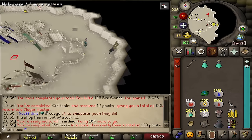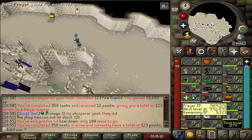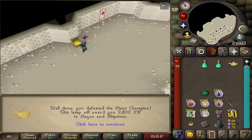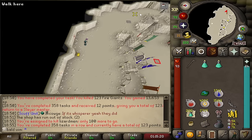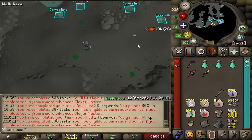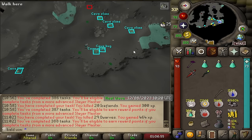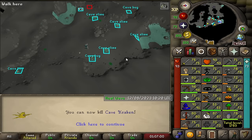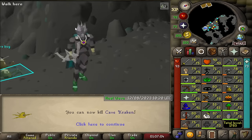Let's just go ahead and grab this extra experience. We are almost 73 prayer. This grind has taken so long that UIM Bingo has now started. But when this cave slime dies, that is 87 Slayer! We can now kill Kraken. We can get ourselves a Trident. And we can go and play the game!